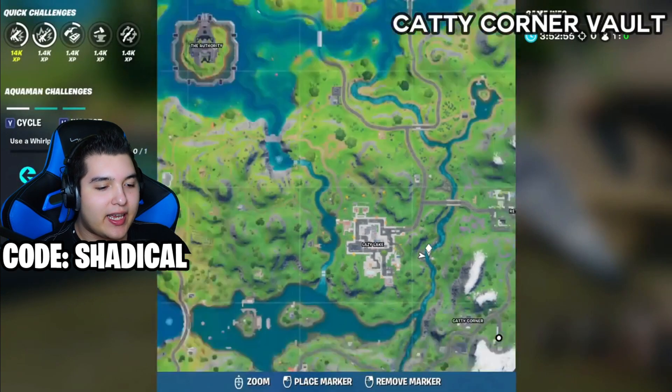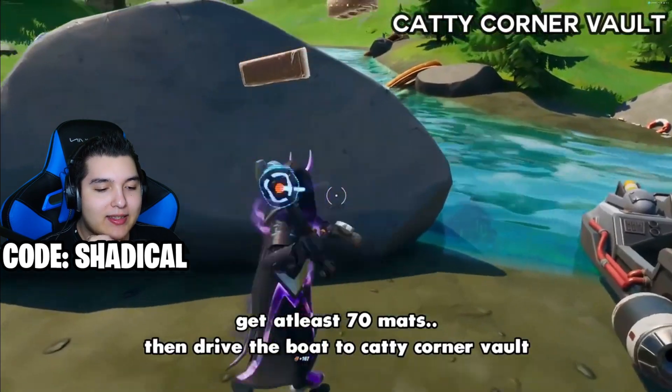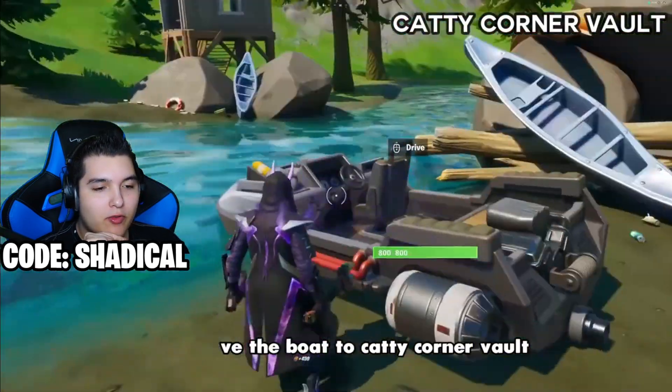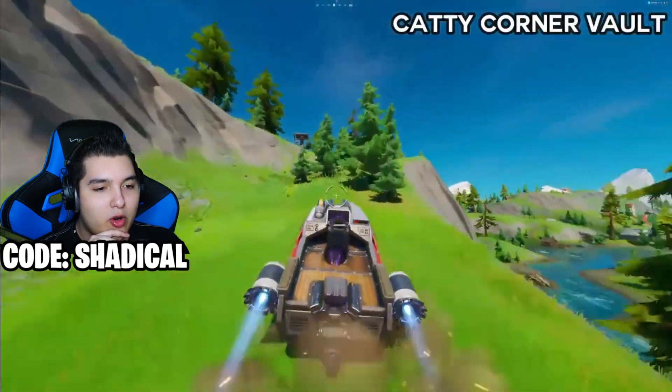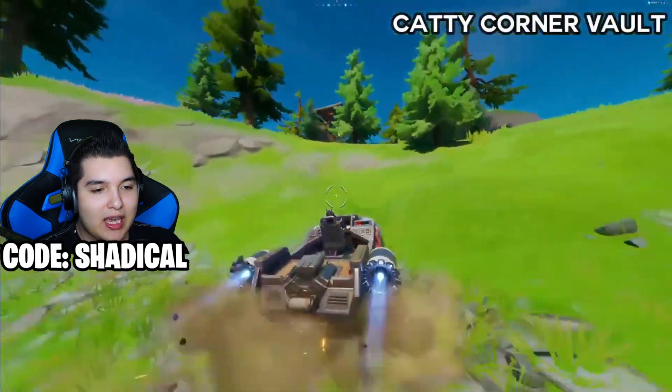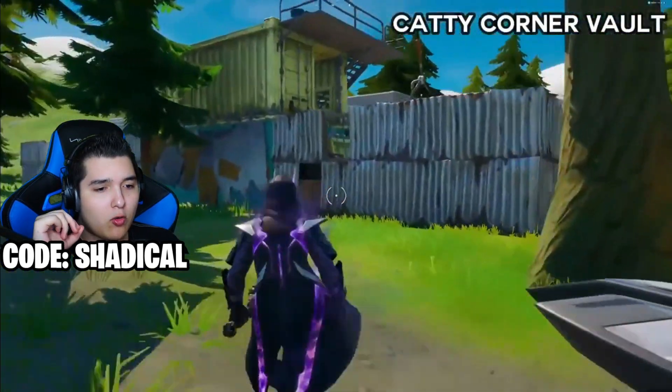Apparently you can get inside the Catty Corner vault, so let's take a look. You gotta get at least 70 mats, then drive the boat into the Catty Corner vault. He's gonna take the boat from over there. I don't know if you guys are gonna be doing these glitches in game, but I'm pretty sure all of these should still work according to my knowledge.